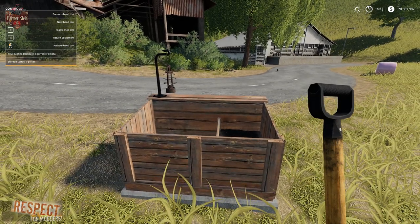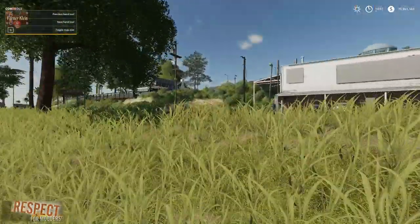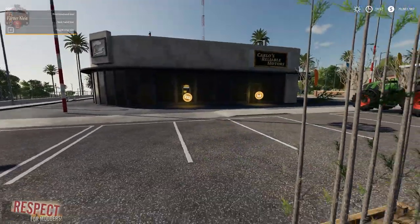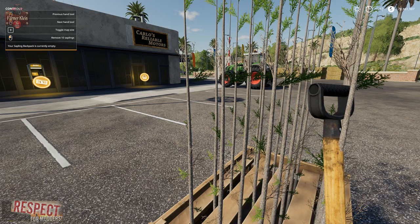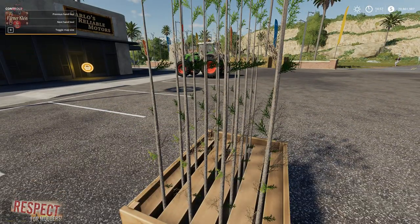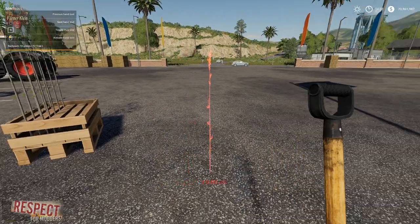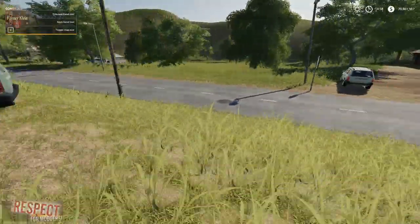It says our sapling backpack is currently empty. We put the equipment away — you can't run with it out, just like you can't run with the chainsaw, which is probably a good thing. If we walk up close to a pallet and bring out the shovel, we can left-click and remove 10 saplings. Notice we don't have that option unless we actually have the shovel out. Now our backpack shows 10 pieces of fir tree.